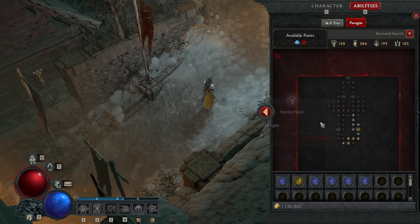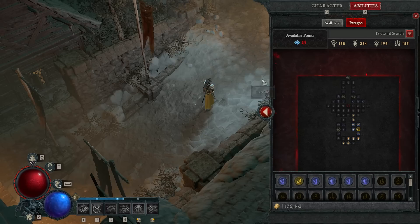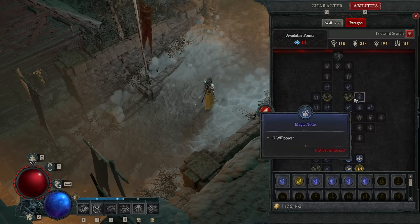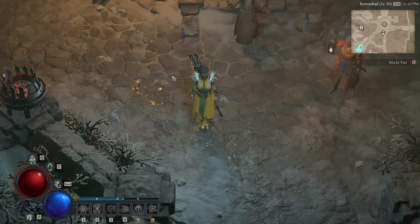You will have a first paragon board that you need to complete for your actual class, and once you complete this it will open up to a massive one that you get to decide. These ones are specific to each class, and this only happens at level 50.